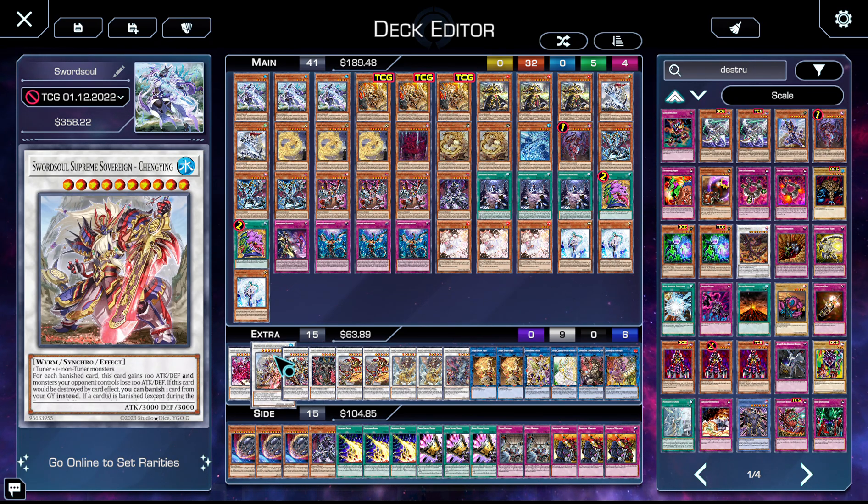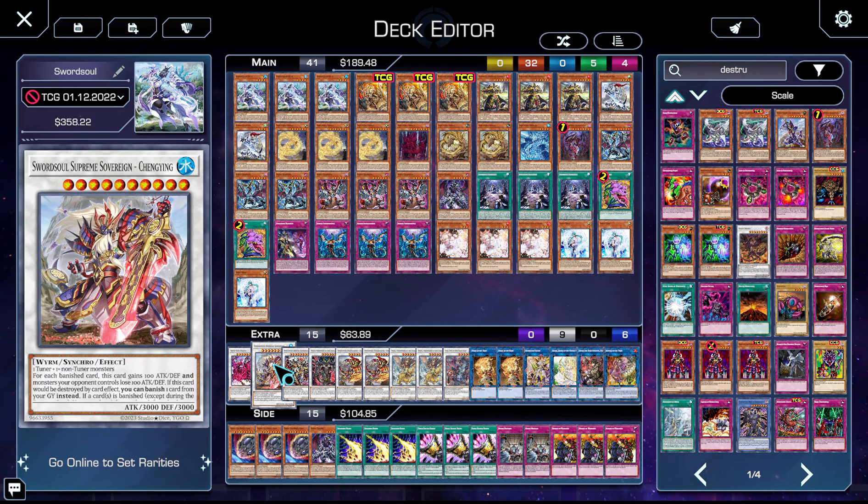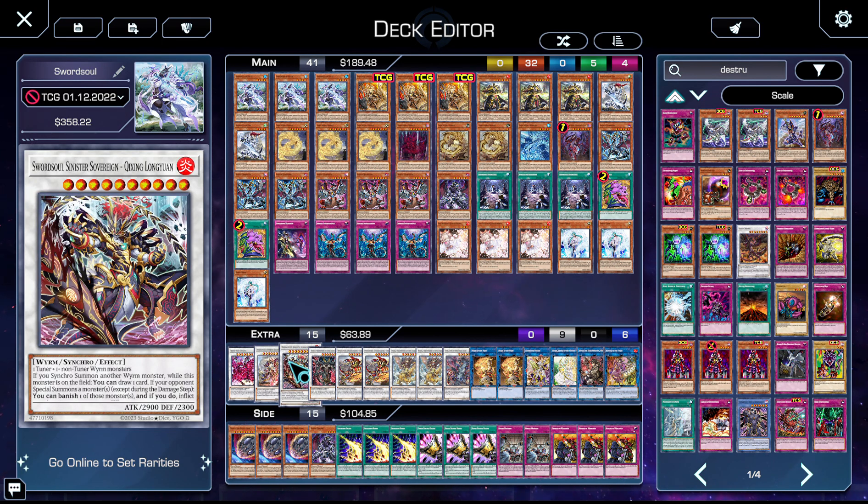My MVP of the day was Chengying — we were making him every single game and he was putting in the work. The fact that he's generic is unbelievable. Non-targeting banish from grave and field is fantastic.